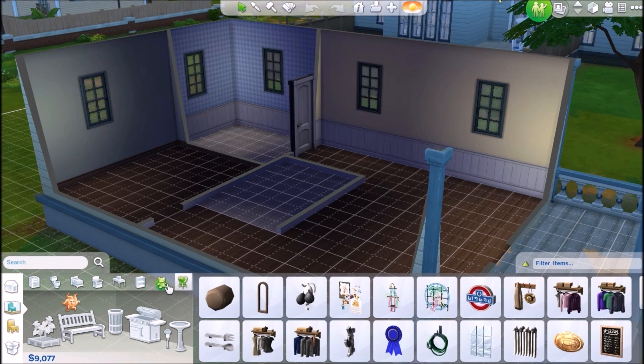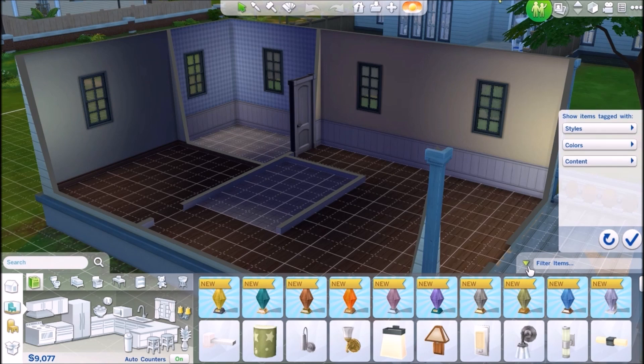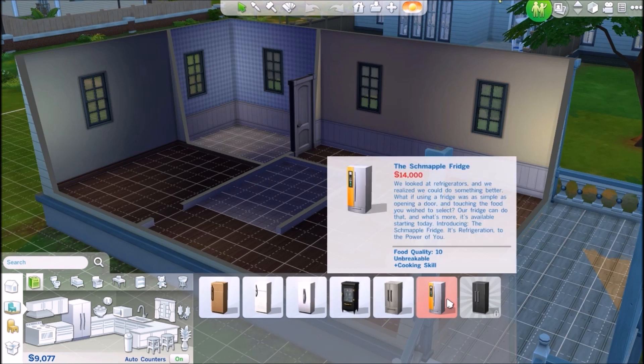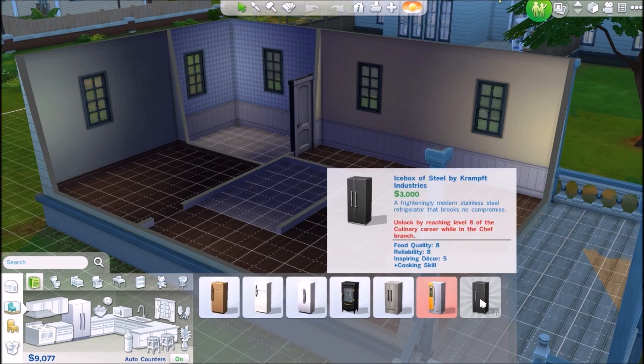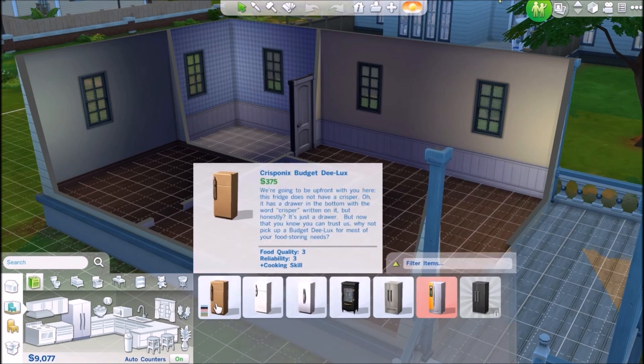We'll go to the kitchen first — that sounds easy. We'll click on the refrigerator. They have quite a bit of stuff here. This one can be unlocked by reaching level 8 of the culinary career — that's cool! We have $9,000 so I really don't want to spend too much money.